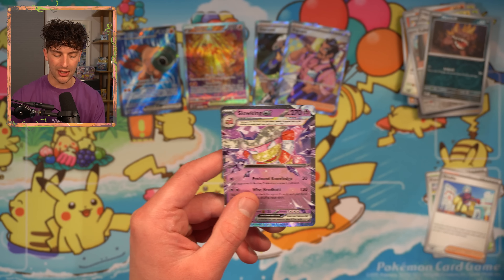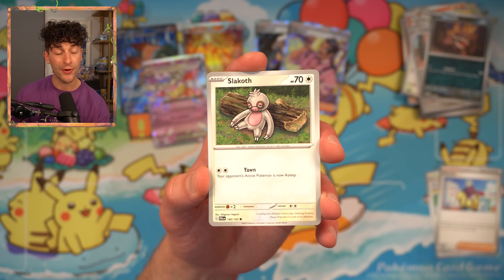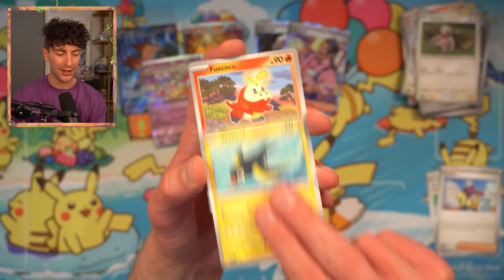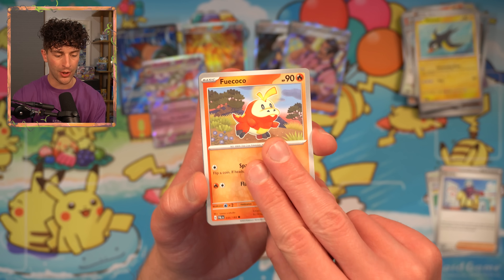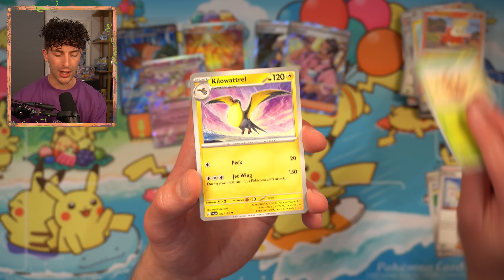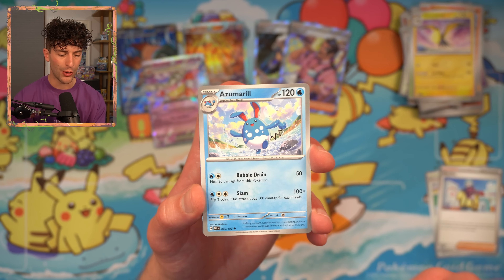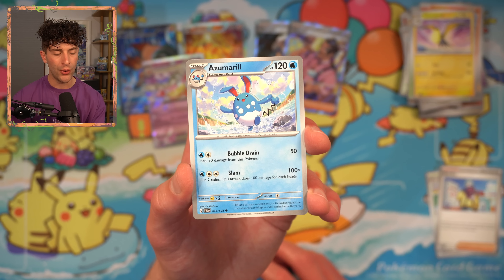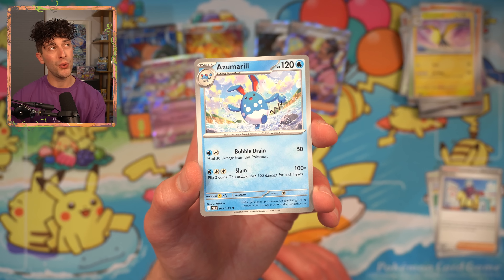One thing that a lot of Pokemon card players were looking forward to is the introduction — or the return — of comeback mechanics in the game, and we are starting to see them flow through in this set. Hopefully we can pop some of those cards today. We got Fuecoco, Bramblin, Kilowattrel. Azumarill — this is interesting, it's illustrated by N. Mochizuki, who has only illustrated a few cards, and their last card was the Aroma Lady from Evolving Skies and Eevee Heroes.